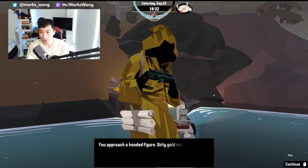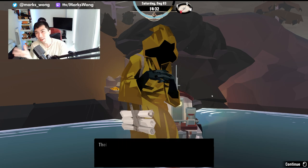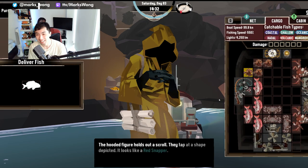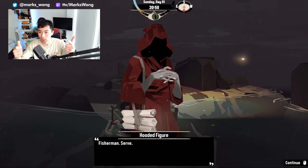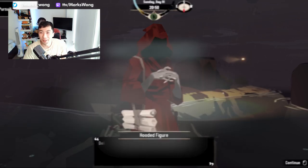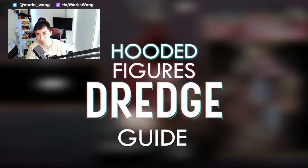While sailing around, you might stumble across a couple of strange fellows. They're isolated on a body of rocks, kind of ethereal, and they don't have a face. That's pretty strange. But you know what they do have? Books. And pursuits to catch fish. But most importantly, books, because it's not all just power. Without further ado, this is a guide showing you how to complete all of the hooded figurine pursuits in Dredge.